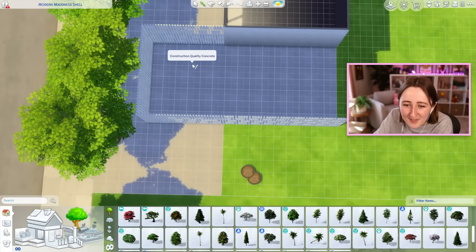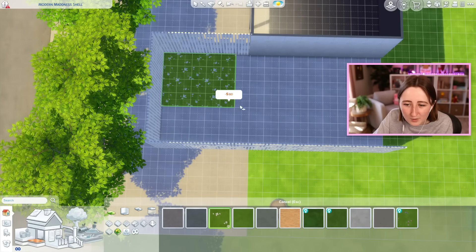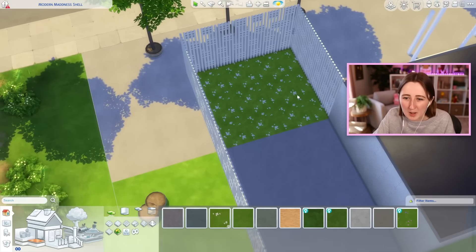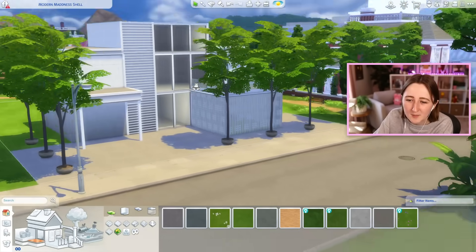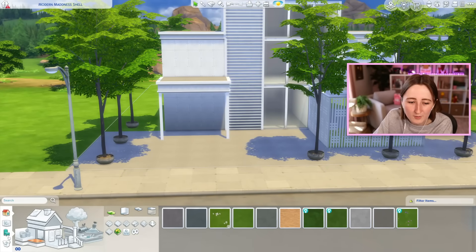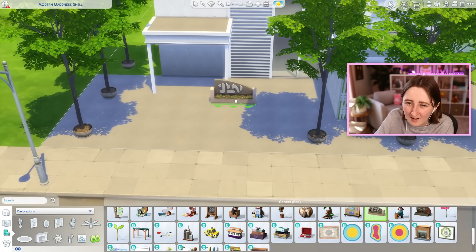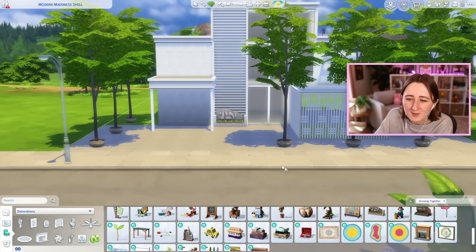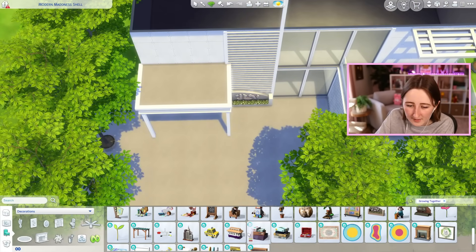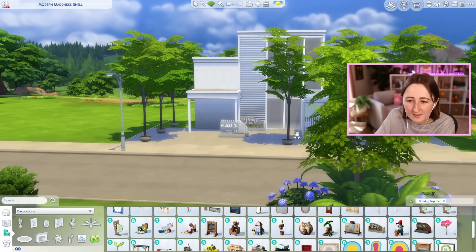I'm thinking, since this is sort of open, I'm wondering if we can put grass in this section, or at least part of it. There could maybe be some more covered space there, but this could be like a cute little kid's playground space, or maybe just like an indoor garden — that gives some nice covered outdoor areas for your sims. Growing Together has two really nice big signs that we can use as well. These might be helpful with us picking a color scheme.